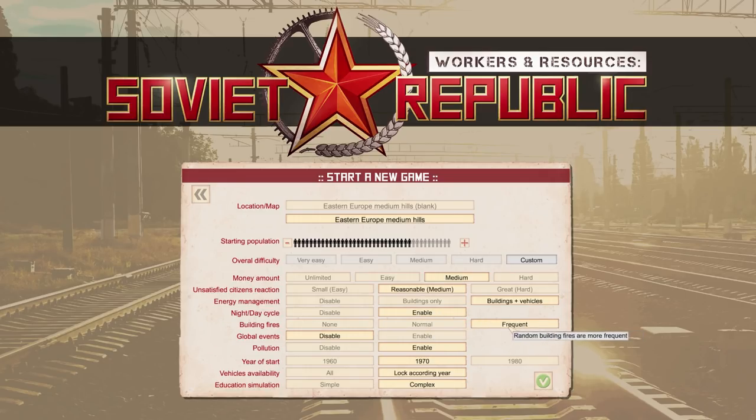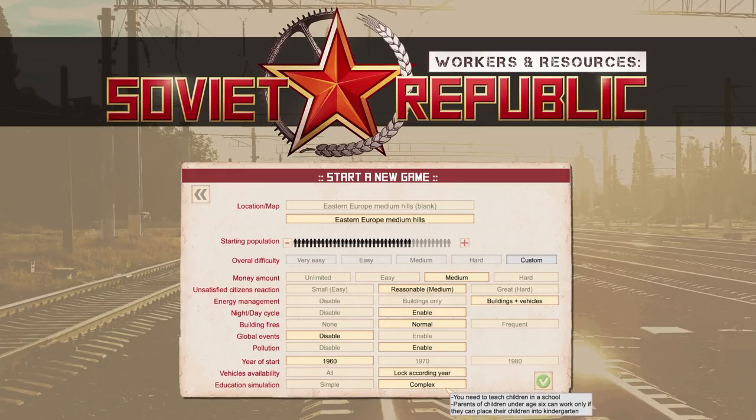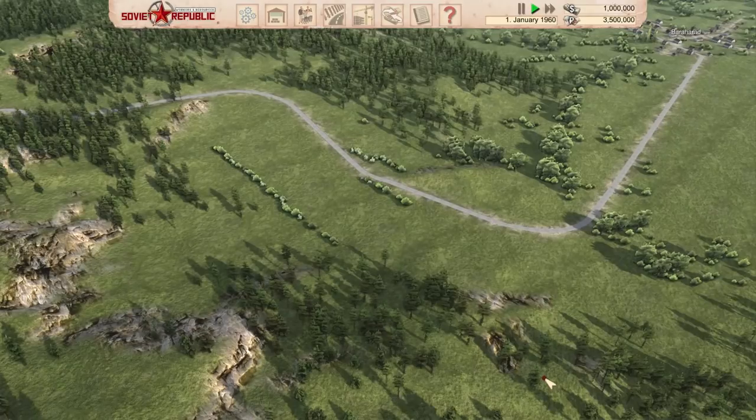We're gonna go even higher — vehicles will use fuel as well, I want to go kind of hard on this one. Night-day cycle we'll leave on, building fires on normal, global events are not in yet — it's early access so that's fine. Pollution enabled, year of start as early as possible, vehicles locked according to year, and education simulation on complex which means parents won't work unless their kids are in kindergarten. Let's load in.